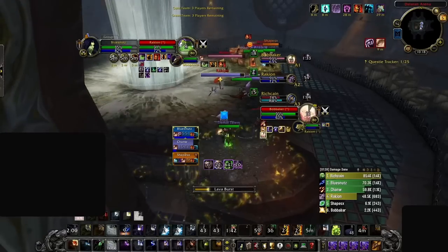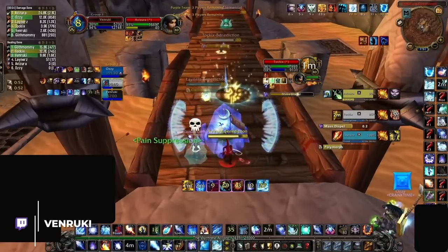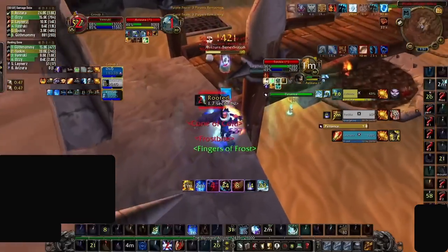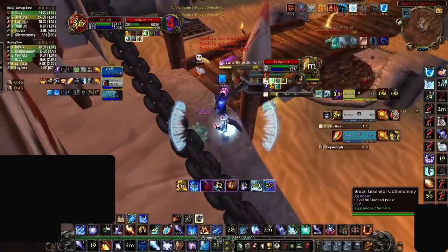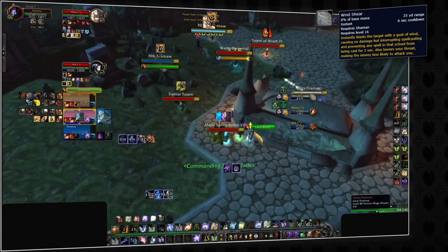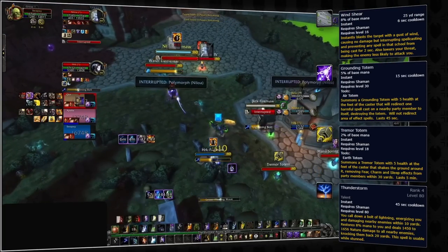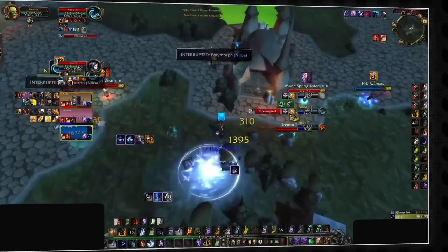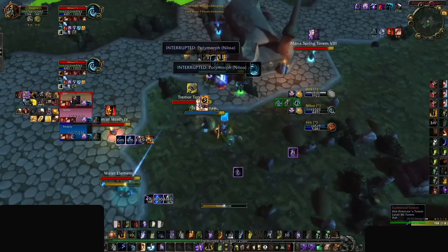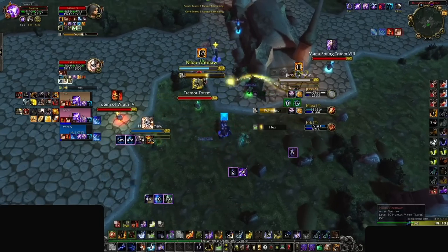This might seem incredibly annoying, but pro players abuse this neutral interrupt all the time. They are able to employ all three types of interrupts: offensive kicks to close out games, defensive kicks to stop kills, and neutral kicks to stall the game and prevent the enemy team from gaining an advantage. Shamans in particular are one of the best classes for utilizing the neutral kick since Windshear has such a short cooldown and really doesn't swing the game too far in any direction. Elemental shamans are built around neutral interactions and have a slew of mechanics designed to be annoying and disruptive, which allows them to play more passively in neutral.